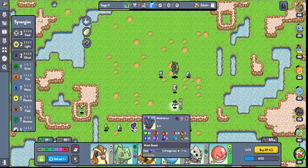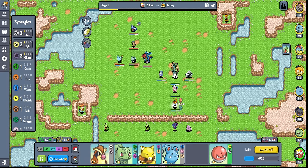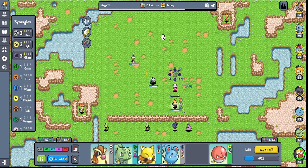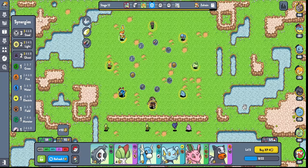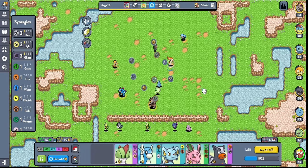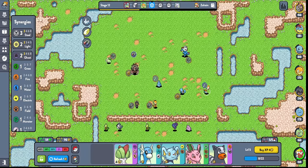Mr. Mime deals true damage. We do get Aron here which is nice at least. Do we just run ghost? Those might be the way in this now, might be our only out. It honestly might be our only out. There's another ghost. What are these items? These items are so bad — these are like the worst items I could have seen. Not a single tank item or bulky item for my Delmise.